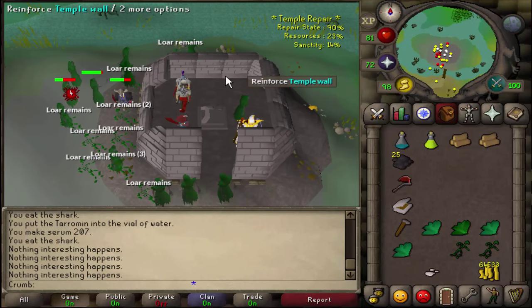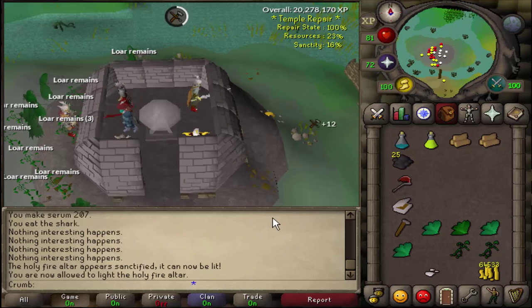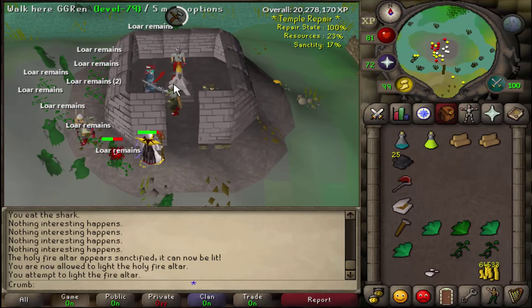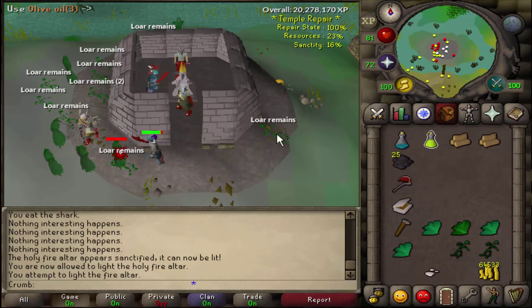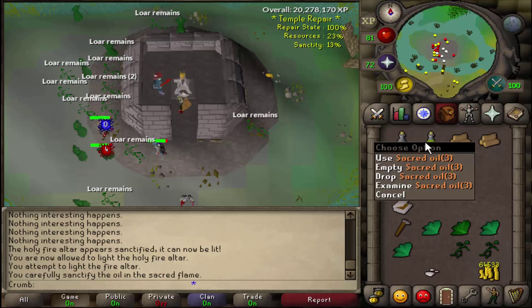If it's broken, it means the temple needs to be fully repaired, so you'll need to stick around for a while. Once the temple is fully repaired, you can light the fire altar. Once you're able to light that fire, use your olive oil on the flaming altar here to get some Sacred Oil.